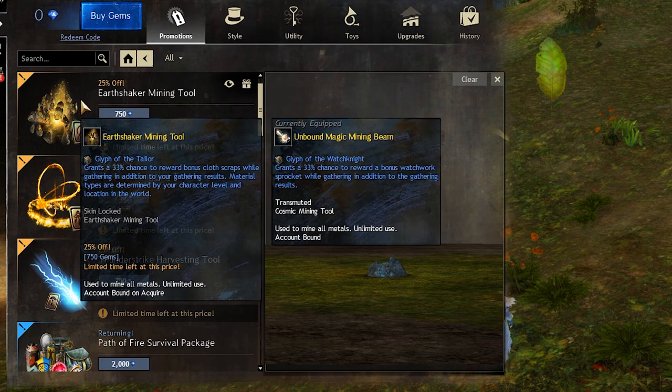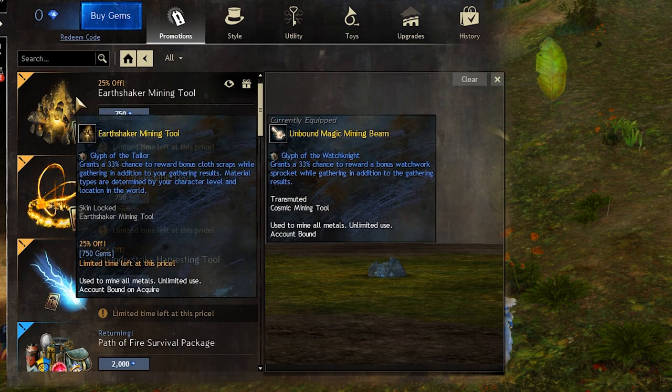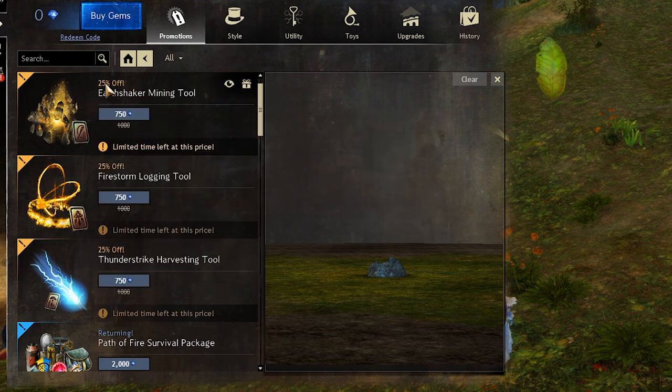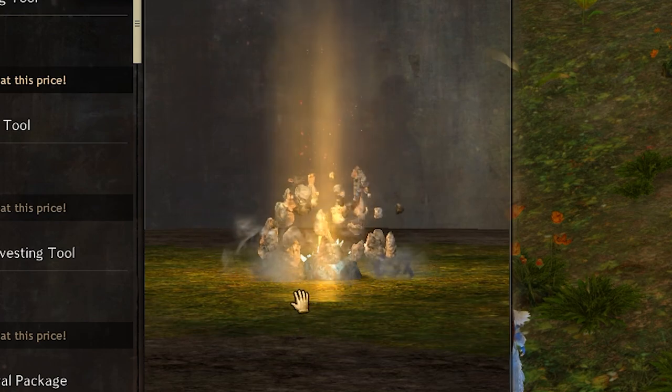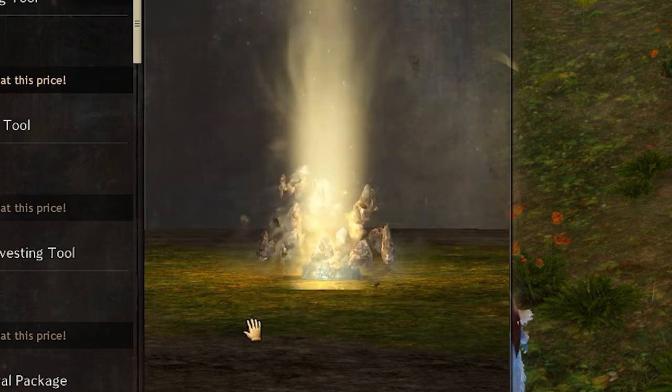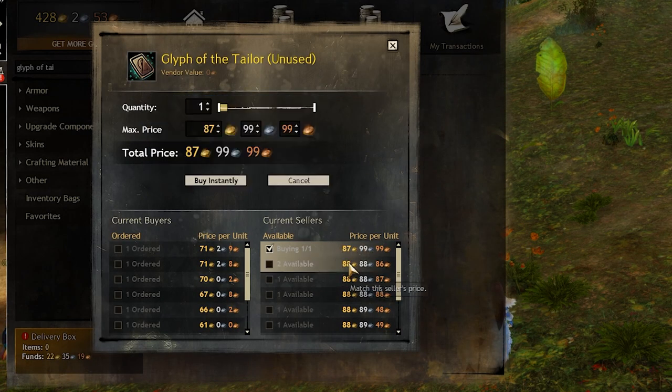And the last tool is the earth shaker mining tool which has the glyph of tailor in it, and again it has 25% off. This is what the animation of the tool itself looks like. The glyph of tailor right now sells for about 90 gold on the trading post.